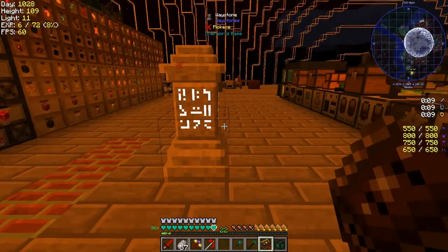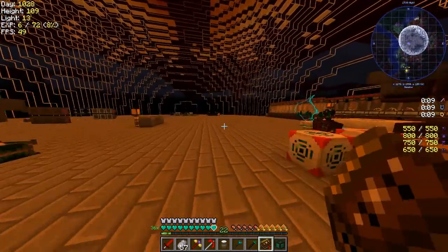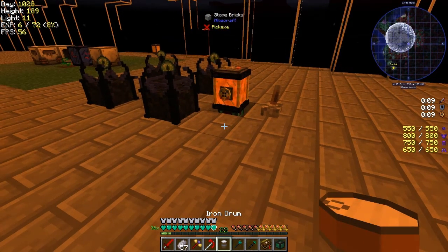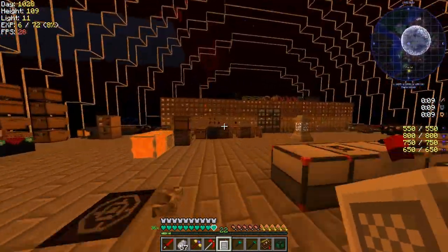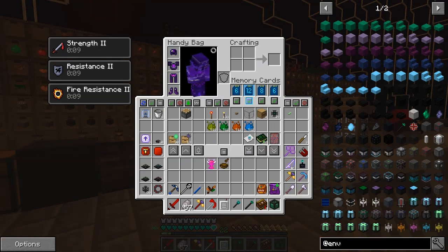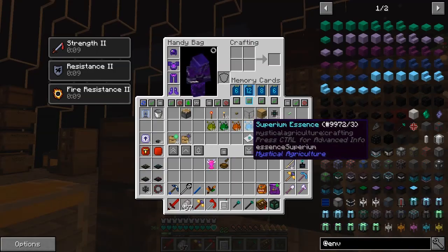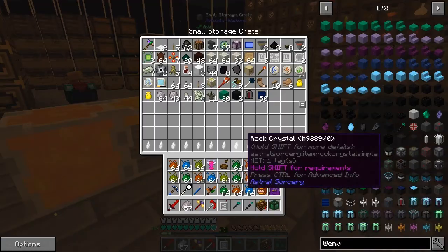Let's go trundle off to the Twilight Forest - better check I've got everything first. Let's have a look - we don't need this drum with me, let's dump that here. It was just a drum of liquid Dawnstone I think. Let's get rid of some of this stuff as well because it's taking up inventory space. 512 blocks is enough.